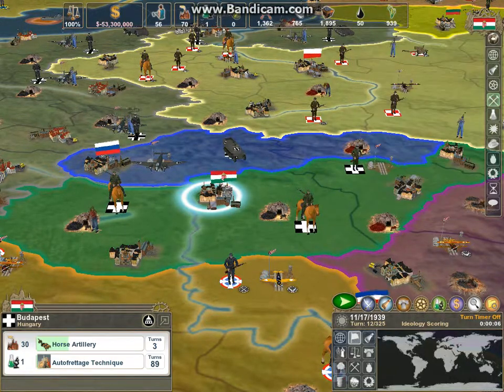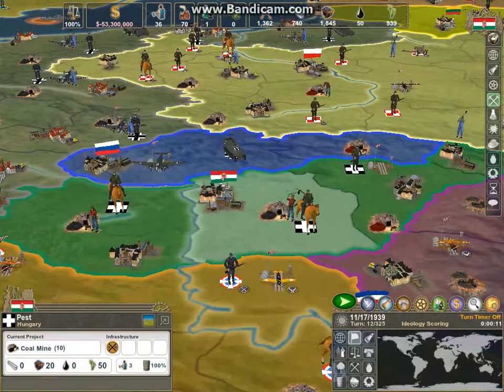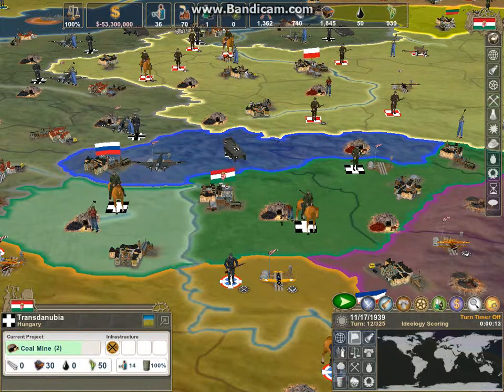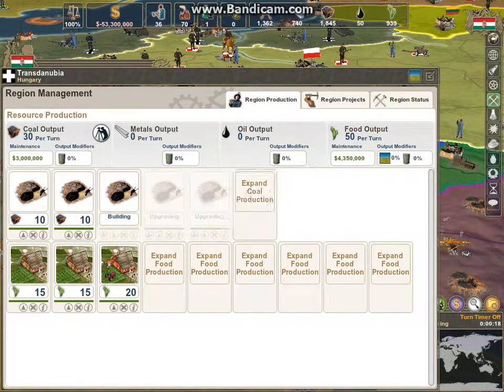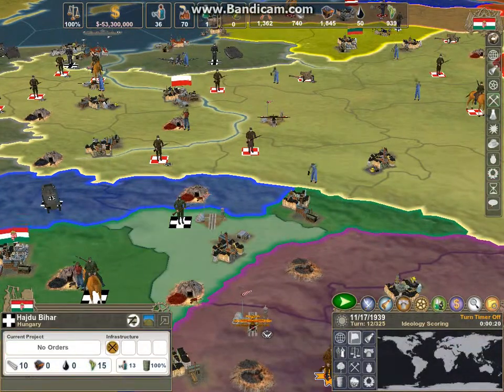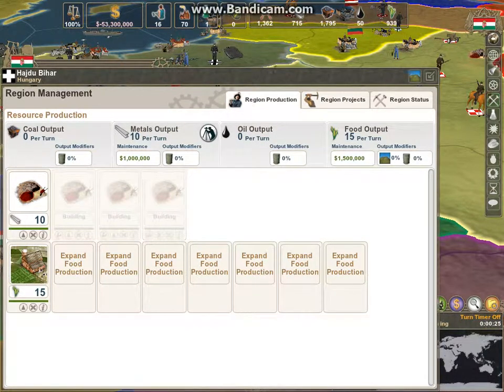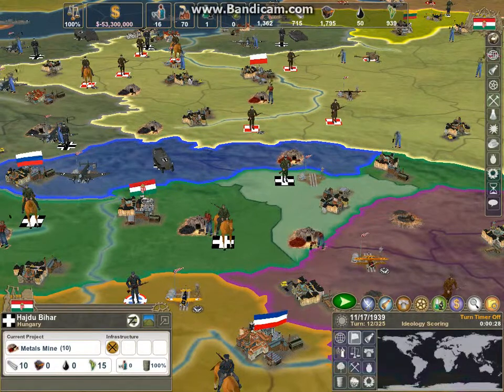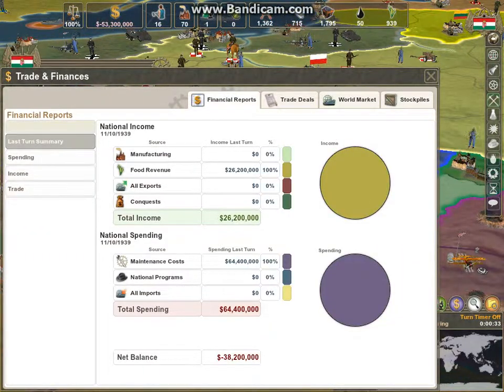We haven't got anybody trading with us yet cause our resources aren't that good. Right here I'm going to expand the coal, and over here we can upgrade this. The only bad thing about doing this is that it creates a lot of maintenance fees. You can see this is how much income we're making, this is how much we're spending on maintenance cost and imports, and you can see the net balance and income right here.